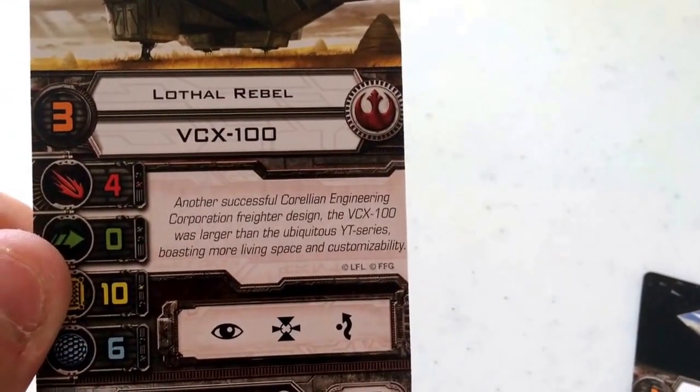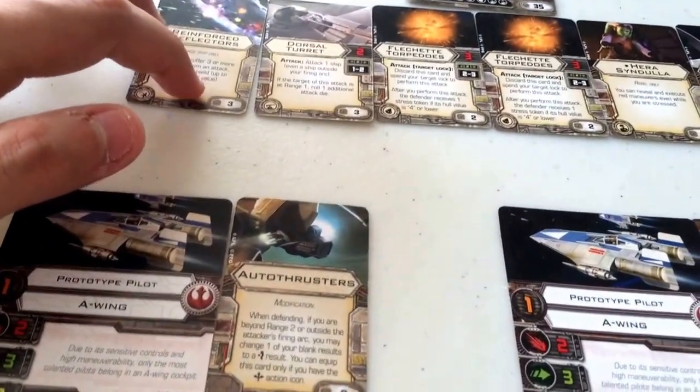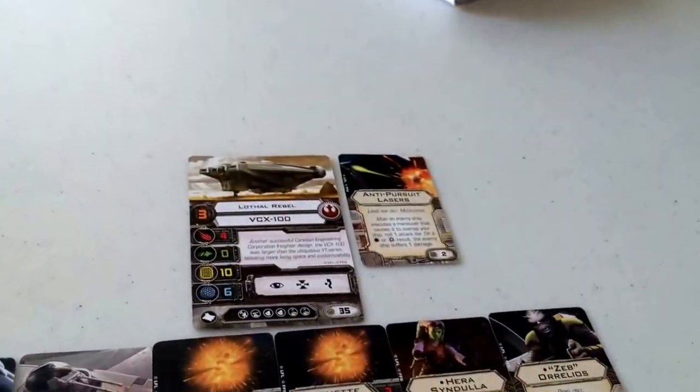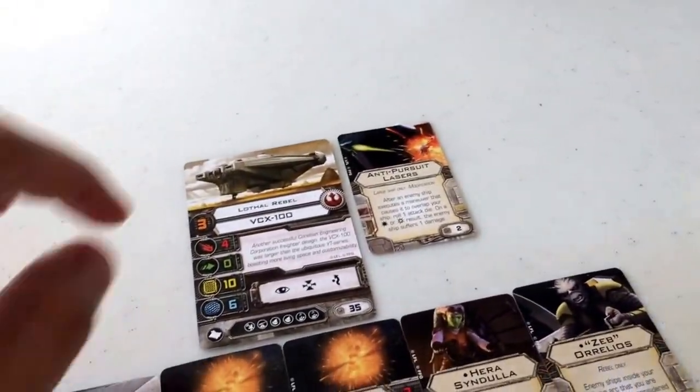This is basically the tank of the squadron — able to dish out lots of damage, able to take lots of damage, but with no agility to help it evade. So you're relying solely on your offensive and defensive capabilities.